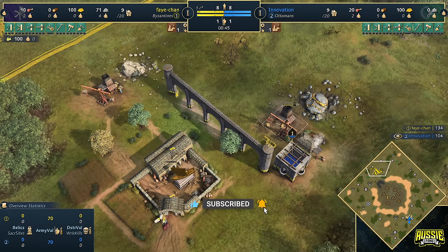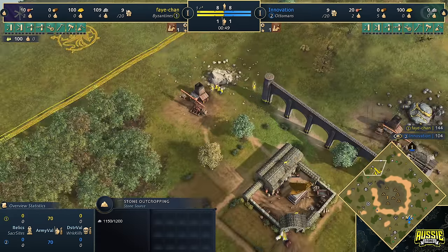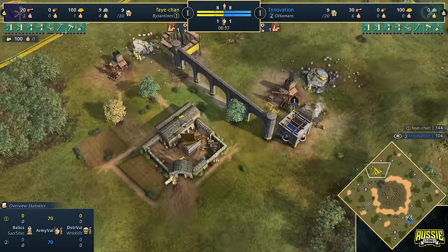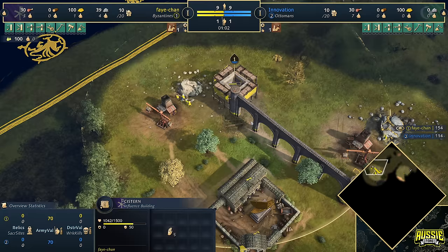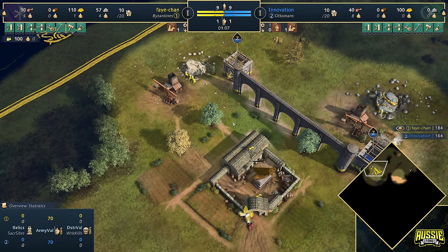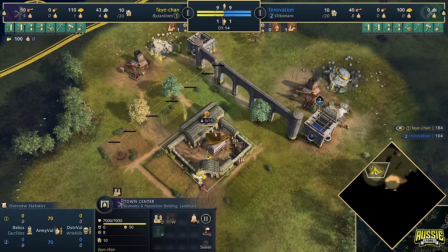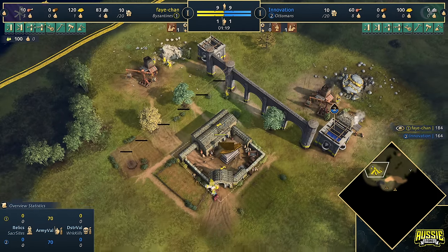Let's talk a little bit about this opening. We've got ourselves a double stone opening — both players gathering up some stone early on. Have a look at how many villagers we have out here for Faye. What is she doing? Keep in mind, the Byzantines don't have the same bonus that the Japanese have. You might think when she drops off stone she gets gold — no, that's the Japanese. Don't be confused. Right now we've got an absolute crazy lady who is going ham with the stone gathering.